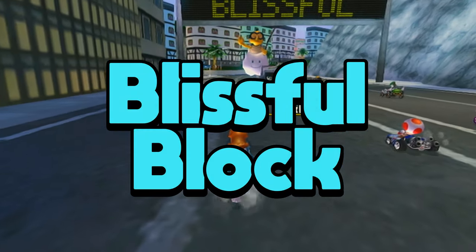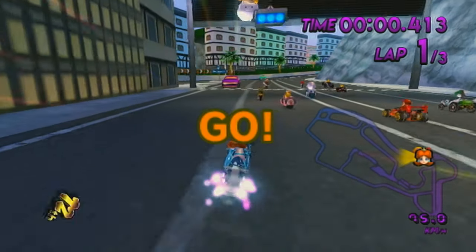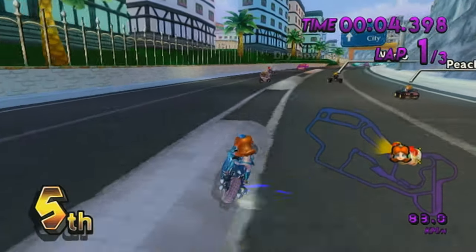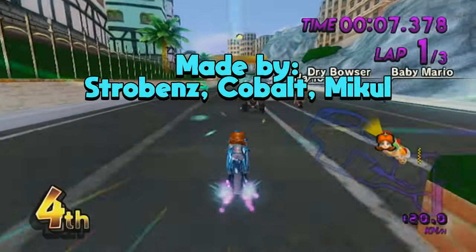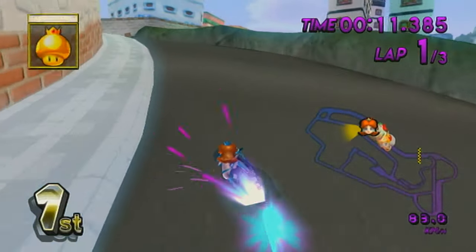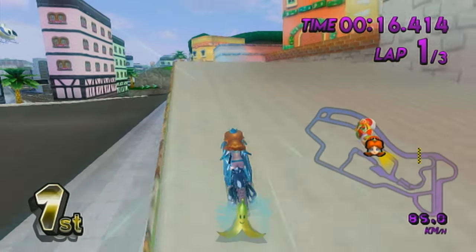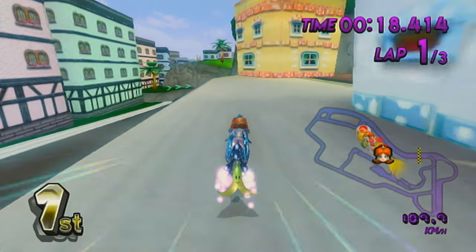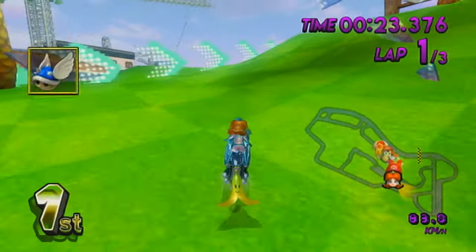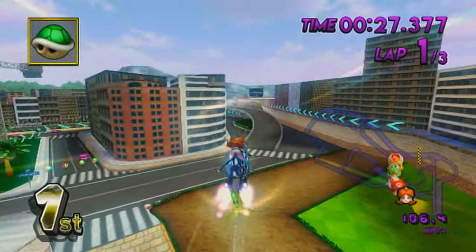The first new track added in the CTGP update is Blissful Block, worked on by Strobenz, Cobalt, and — I'm probably going to butcher this — Michael, I'm going to guess. You can see the names of the authors on the screen. This is one of those tracks where you're taking a different route every single lap, and it's been a minute since we've seen something like this. I've just been going this way for the fun of it, and we can do some tricks off of these right here.